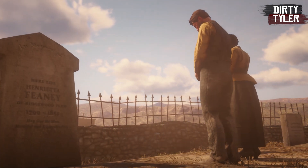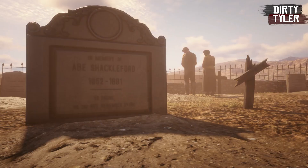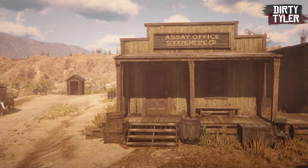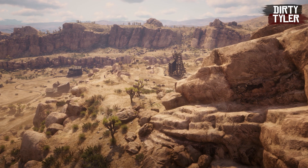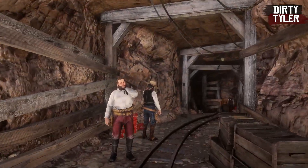Surrounding this church is a small cemetery where you'll find the final resting spots for the notorious highwayman Henry Crenshaw, as well as Abe Shackleford, who was so drunk he did not remember dying. There's also an assay office located in Tumbleweed. An assay office is a place where precious metals receive a mark of their purity, which suggests that Tumbleweed was a mining town set up to service Gaptoot Ridge before it went bust.